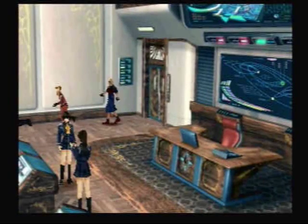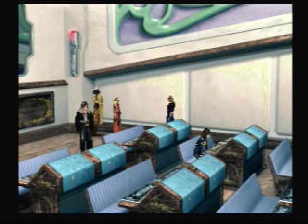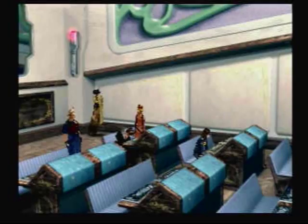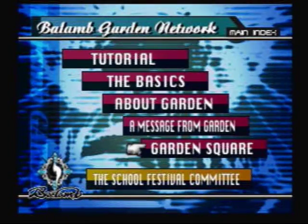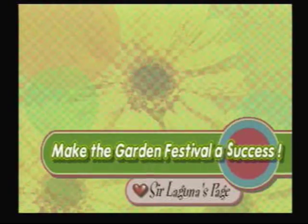You go to the classroom and you have to go to your computer console. Selphie has put up a whole bunch of really dumb stuff — she's got her selfie webpage just rocking now with useless Selphie information. So you turn on the power, and I'll also show you what the battle meter does with all the upgrades we've put on it now.